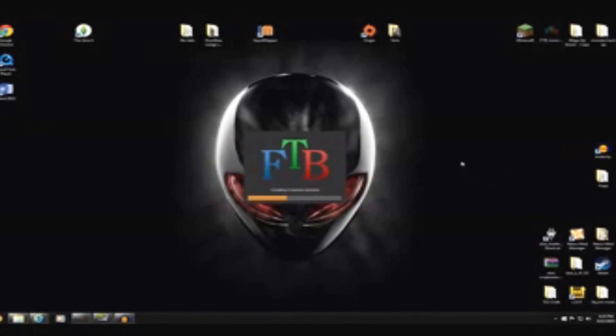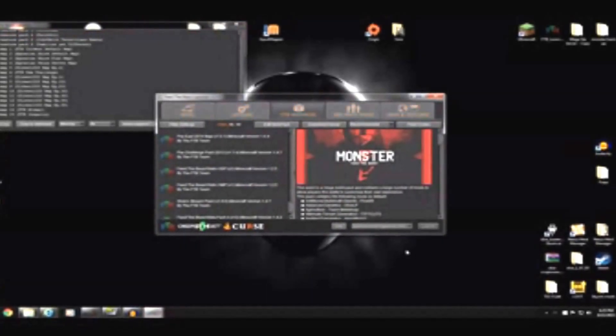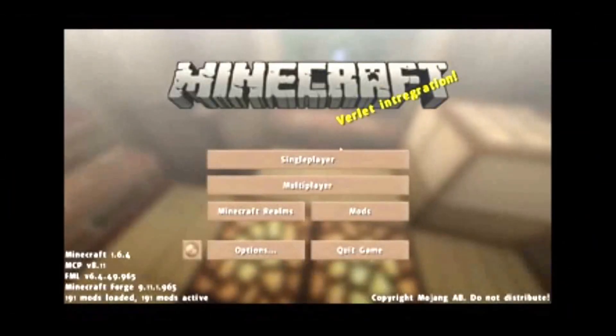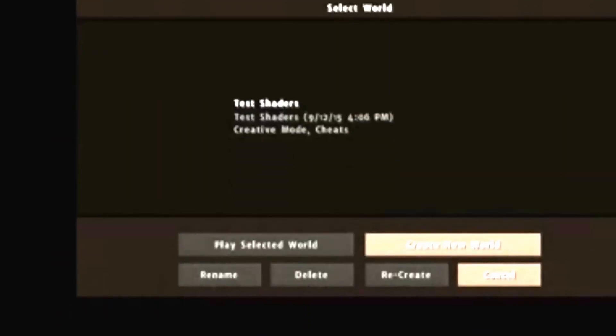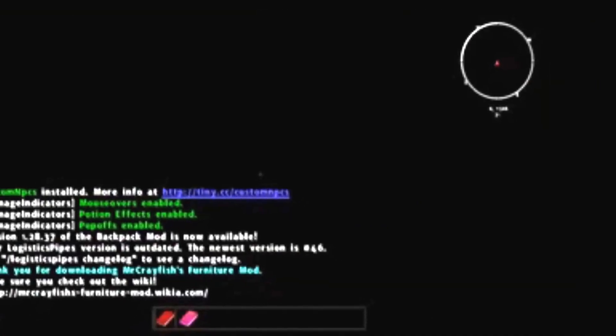After that, all you're going to do is go ahead and launch your Feed the Beast launcher and launch it — simple as that. Mine does take a little while to load. We're back with it all loaded up. We'll go into our single-player world and load it up. This does work with Feed the Beast texture packs as well, not just vanilla ones.